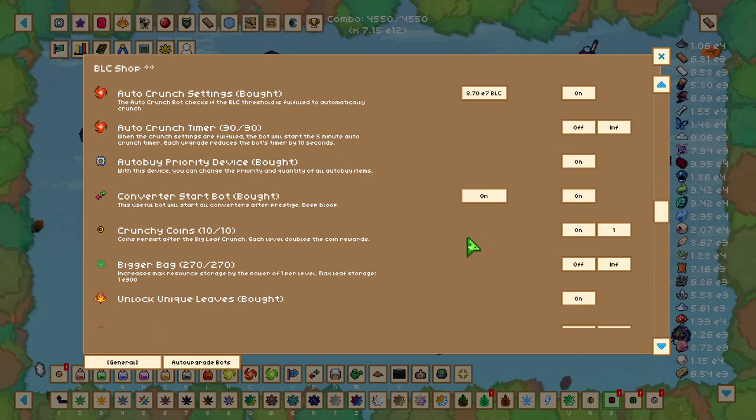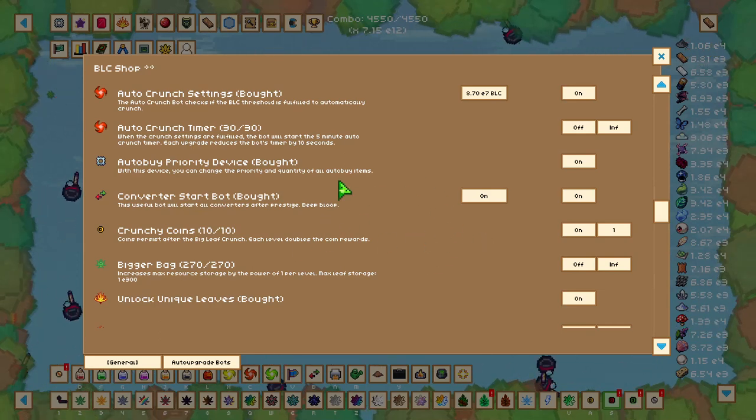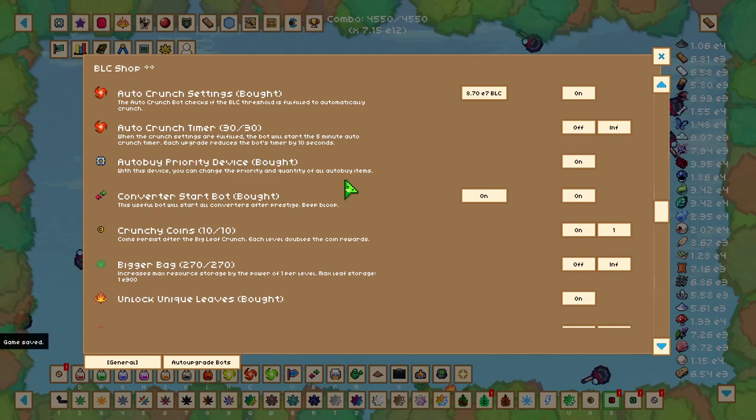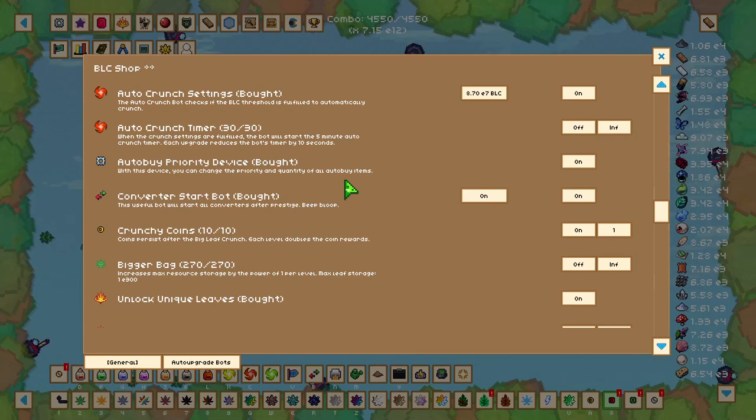At this stage of the game you'll get access to four major mechanics that are all beneficial to progression. These mechanics are trading, crafting, pets, and unique leaves.